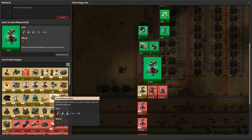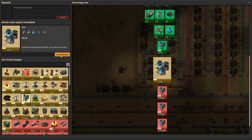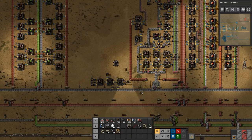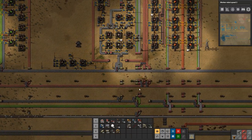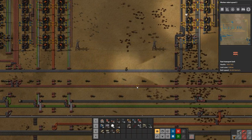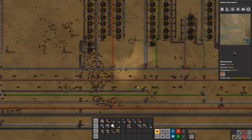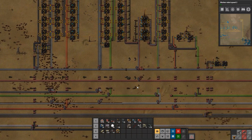We will research worker robot speed 2 because we need fast worker robots. Today's objective is to get started on our mall finally, and it's going to be over here.